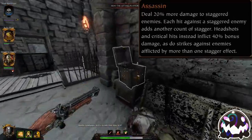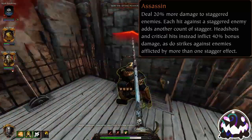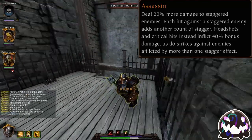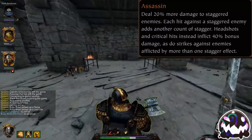Assassin causes all critical hits and headshots to do damage as if the enemy is in Stagger 2, meaning that all critical hits and headshots automatically do 40% more damage no matter the stage of stagger the enemy is in. This is best used with classes that have high crit chance, as well as weapons that require you to aim for the head, such as dual daggers and rapier.